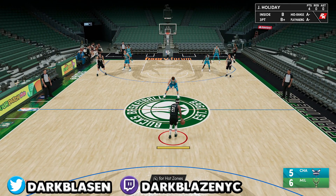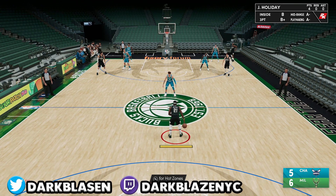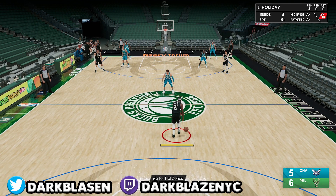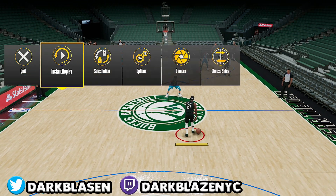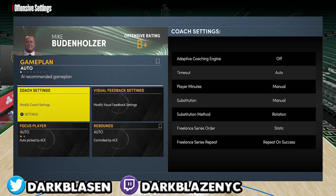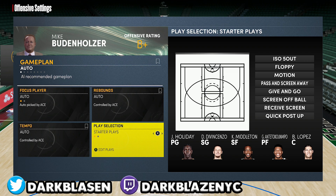Today I'm gonna show y'all how to five out in MyTeam online. Before we get started, I'm gonna show y'all the three freelancers that you can five out with. All you do is press Start, go to Substitutions, go to Offensive Settings, and then after that you go to Play Selection — for those guys who want to ISO and be off-ball.